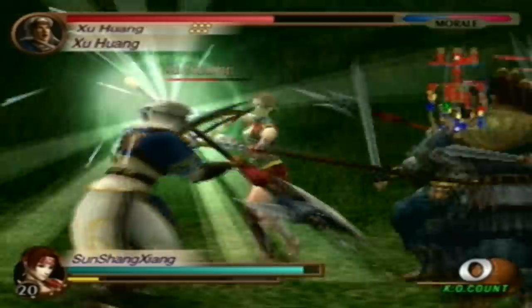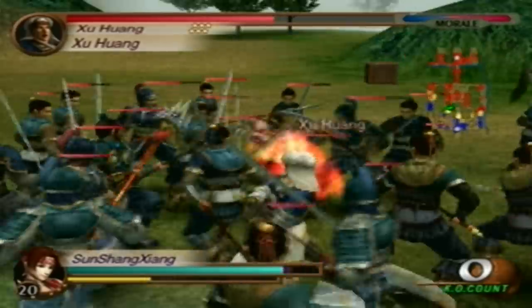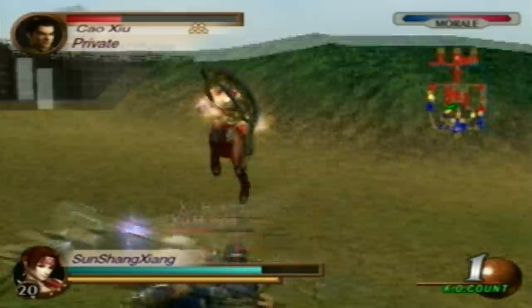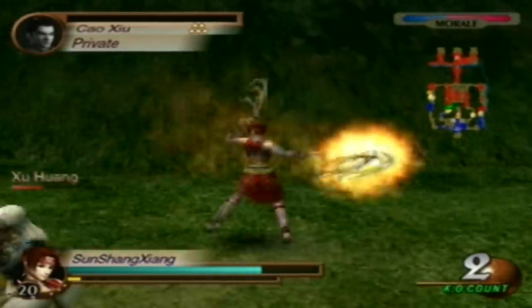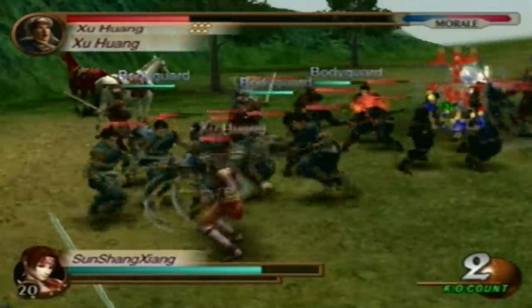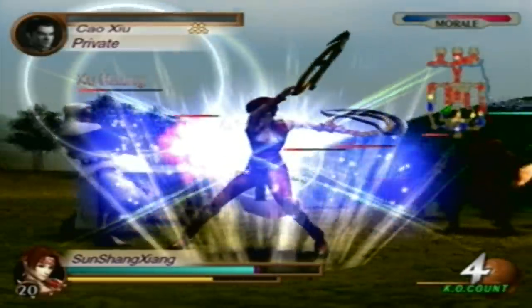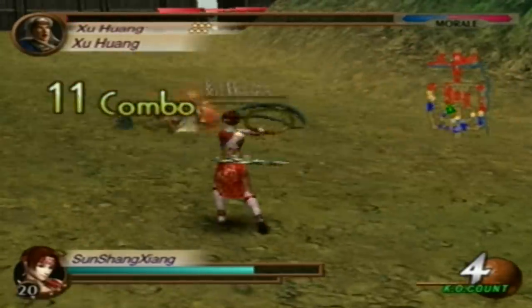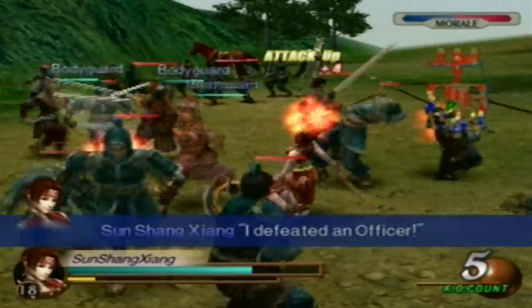So defeat Shu Huang first and then Zengi's next. Here we go — first clash of the battle. Nice try. That should leave a mark — not as much of a mark as I wanted, but at least it's something. Hopefully we'll finish him — and we did.